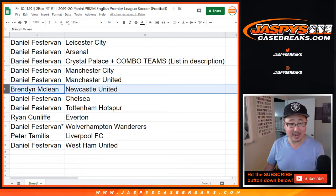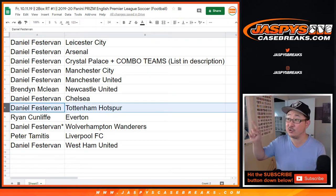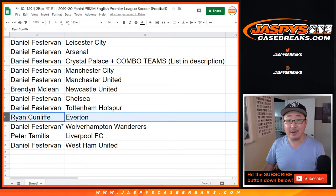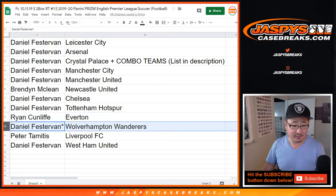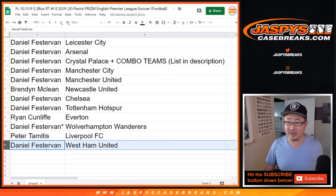Brendan, you have Newcastle United. Daniel, you've got Chelsea and Tottenham Hotspur — that's where their new stadium is, that's where they've been playing the London games, or at least the Raiders London game was at Tottenham. Ryan, with my rivals, Everton. Daniel, with Wolverhampton Wanderers — last spot in Mojo. Peter, you've got my club, Liverpool. And Daniel, with West Ham United.